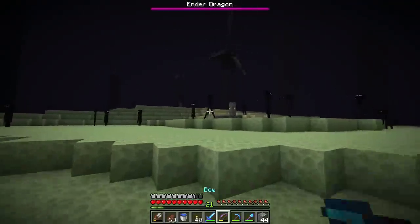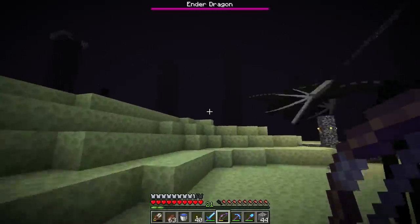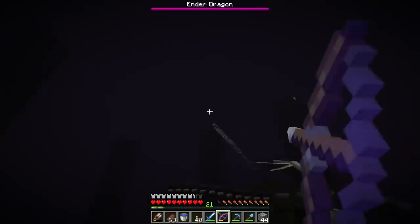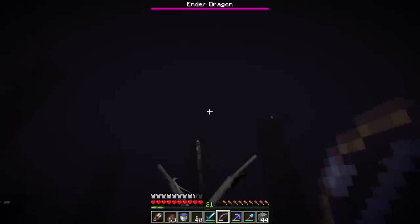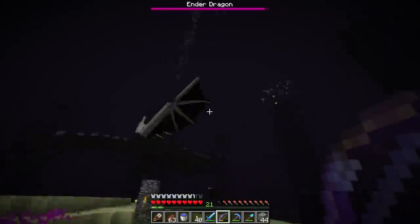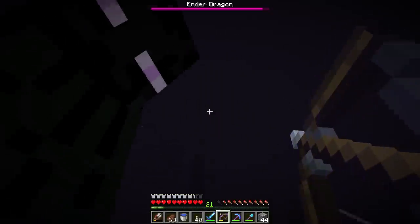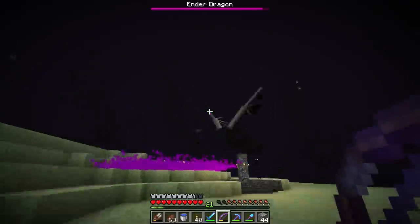A big tip for the End fight is to stay near the middle of the island. The dragon will do charge attacks and try to hit you, and if you get thrown near the edge you could fall into the void and lose all your things. In phase one you just ignore the dragon — avoid, ignore, and blow up the crystals. Every single crystal needs to be gone or the dragon's health bar at the top will continuously refill.